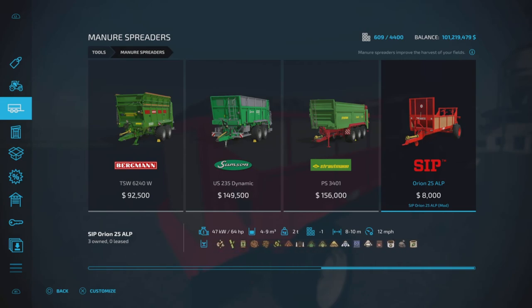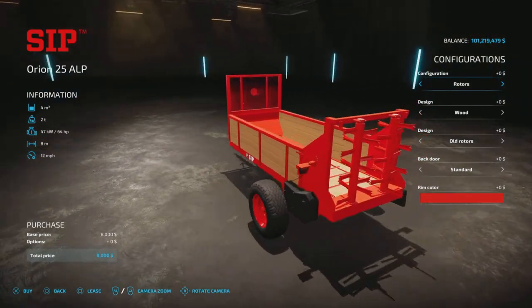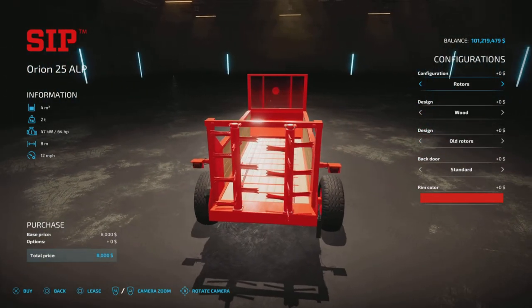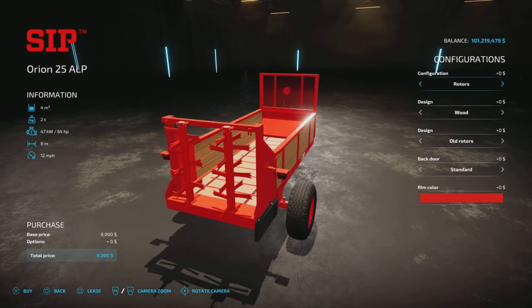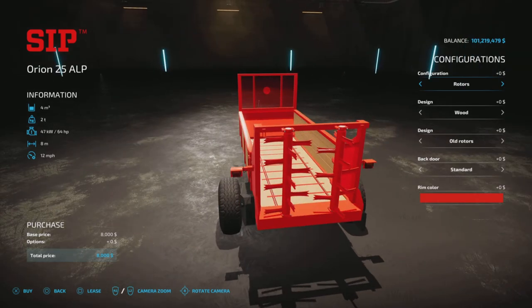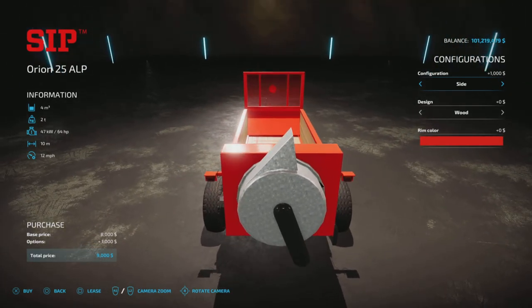It has an eight to ten meter spread and a 12 miles per hour working speed. In trailer configuration it holds all the items you see. There are no grapes. Configuration options include a manure spreader with rotors or a side spread — rotors give eight meters width while side spread gives ten meters, and we're going to show you that because it's quite interesting.